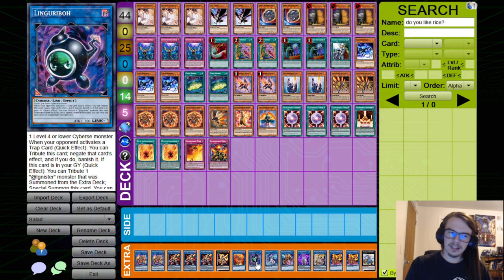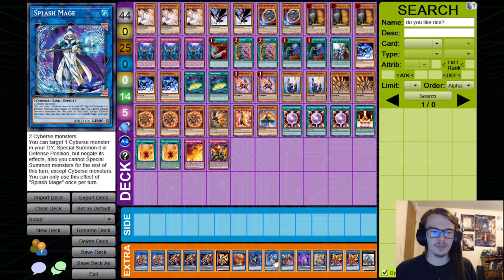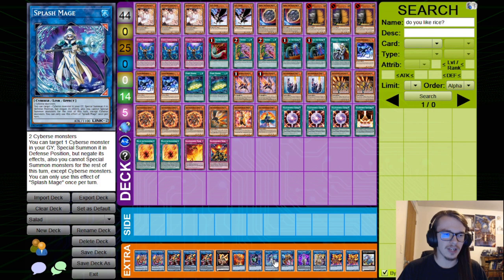Linkerbell is technically able to tribute itself to negate a trap card, but most often it's used to summon Heat Soul by going Sunlight Wolf plus any level 4 or lower Cyberse monster linked into Linkerbell, then into Heat Soul, which requires two Cyberse monsters with different attributes. Splash Mage is a reborn for Cyberse monsters — you special summon from the graveyard in defense, then link it away for Heat Soul. I often play two of this card.